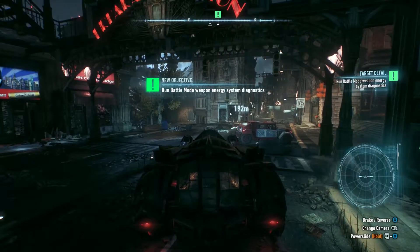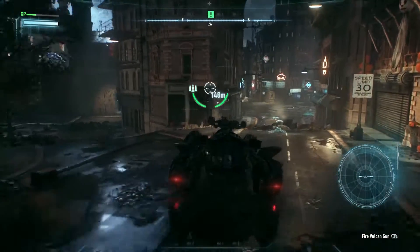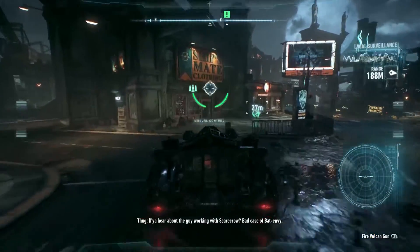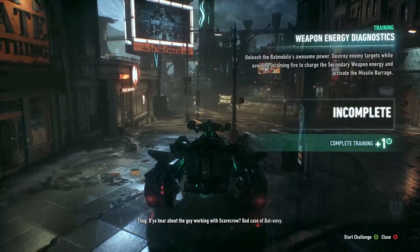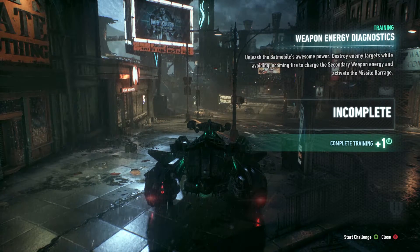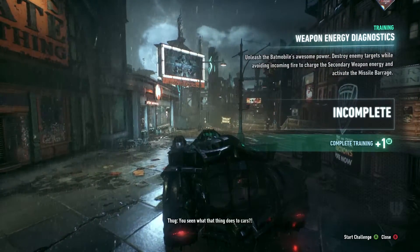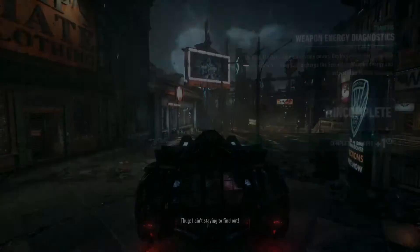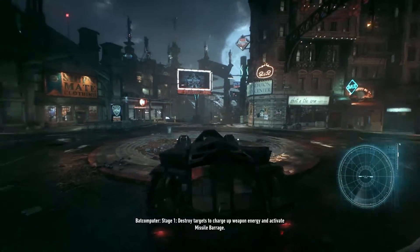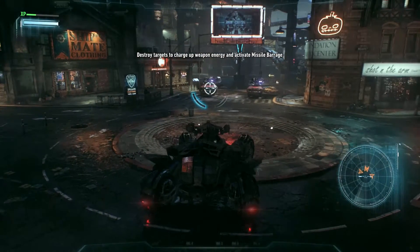Okay, so we can drive in battle mode. There's a weapon energy diagnostic — unleash the Batmobile's awesome power, destroy enemy targets while avoiding incoming fire, charge the secondary weapon and activate missile barrage. Let's go ahead and start it. Simulation activated. Weapon energy system diagnostic test online. Stage one: destroy targets to charge up weapon energy and activate missile barrage.